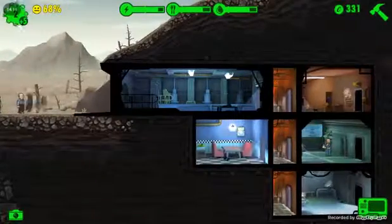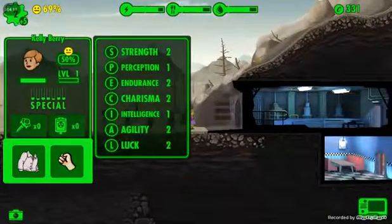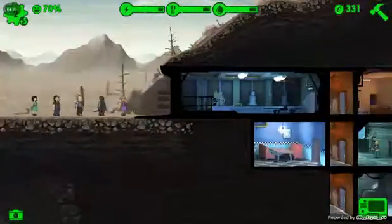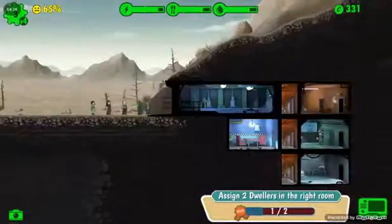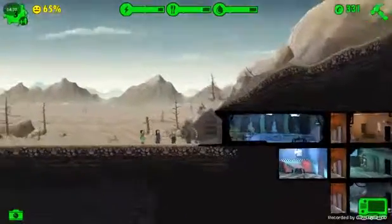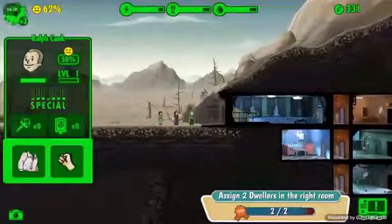Now we begin. Where do you go, Kelly? Perception is not that great, strength could be better. I'm gonna put you in the diner. What about you, sir? Agility — you're perfect for the diner because the diner takes agility. I know that. All right, Ralph.